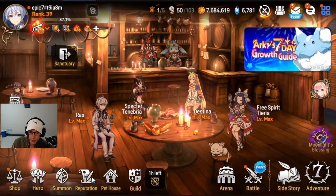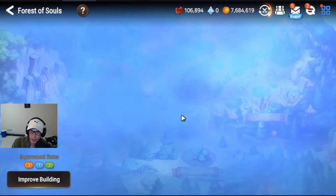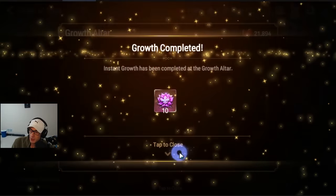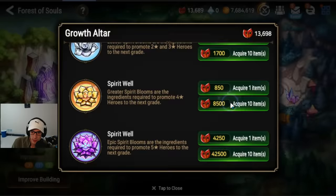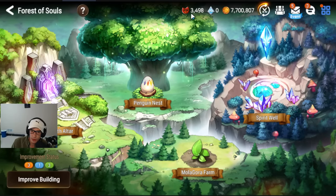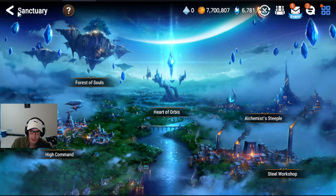I'm going to do it the lazy way. I'll go in and get 20 of the big stigma ones — now I can make whatever 6-star I want. I'm also going to buy some of the lesser ones because I need to level up some of my 4-stars. From here we are going to go into the Hunt Challenge.